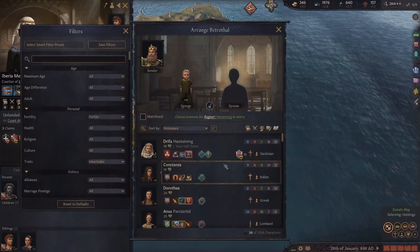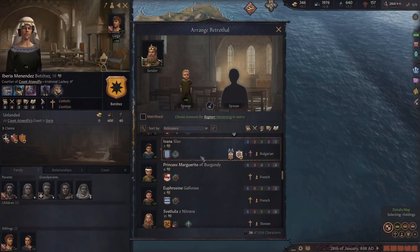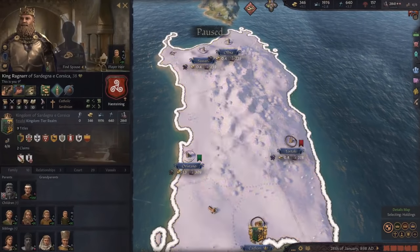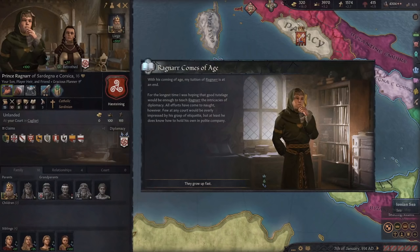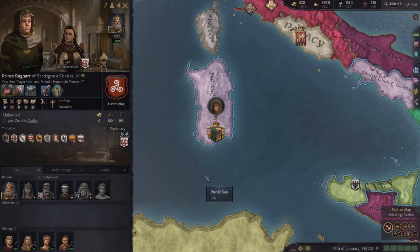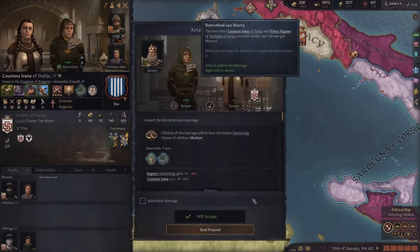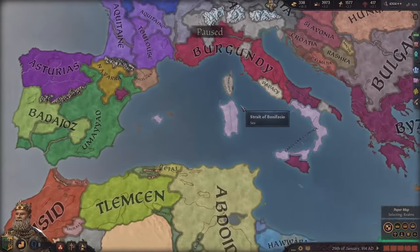Filtering by inheritable traits, the options are getting better and better. I think I'll marry this genius person for myself actually, because 45 is a pretty perfect age honestly. My son has just turned 16 and should be able to get married now. We're making tons of gold right now - 18 per month - and we've been developing our land quite a bit with lots of buildings.